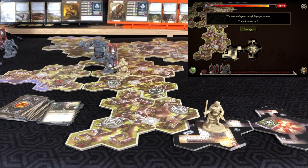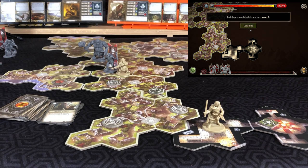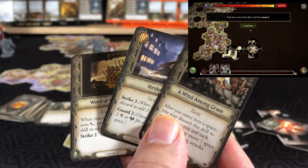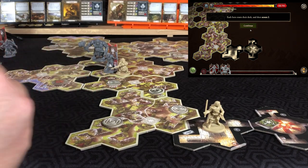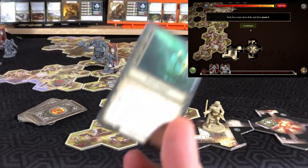Threat increases by seven. Rally phase — heroes reset their deck and scout two. Aragorn looking at three: prepping Strider, putting Wind Among Grass on top, and the other on the bottom. For Gimli taking on the world with two little cards — Ready Defense, which we will definitely prep. Poet's Heart goes on the bottom.